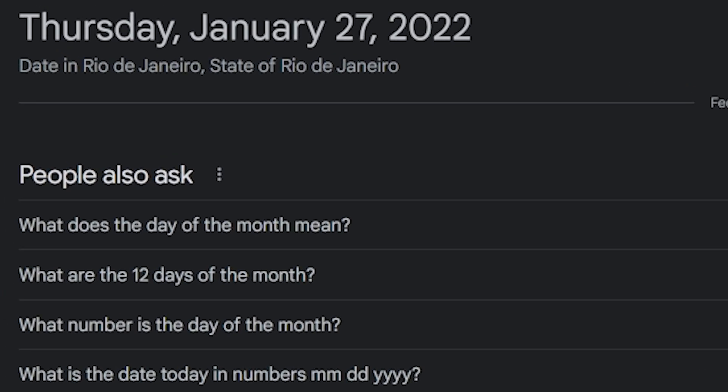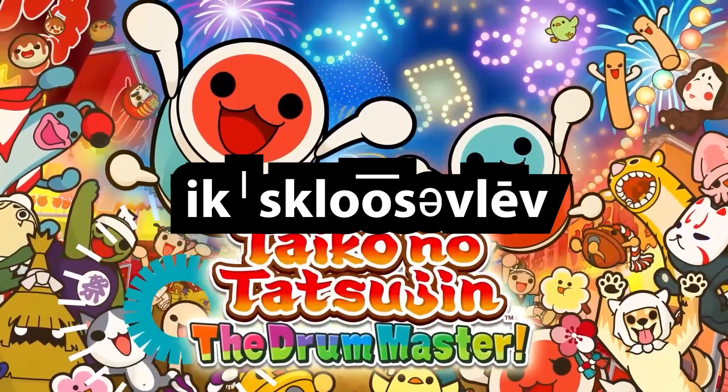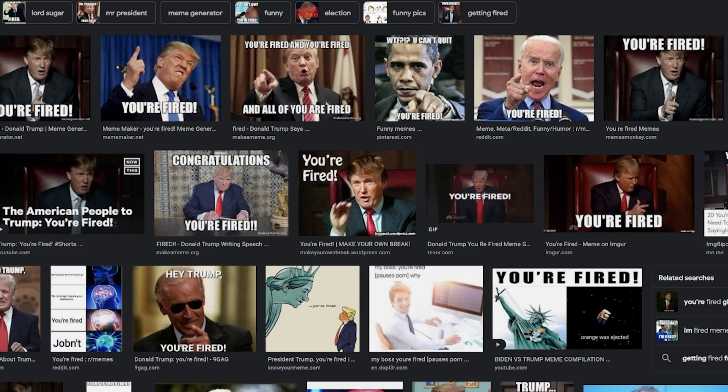January the 27th, 2022. Two big things just happened to me today. A new Taekwondo Tattoo Jin arrived exclusively for the Xbox and PC, and I got fired from my day job. It's true — why do you think I have time to make this video?